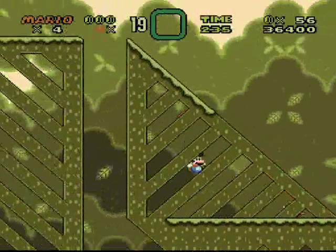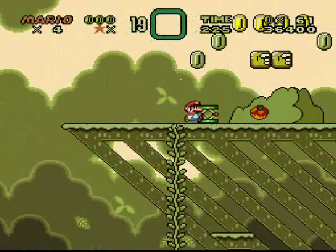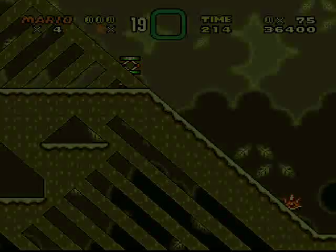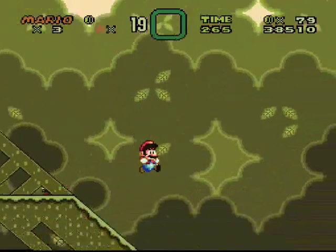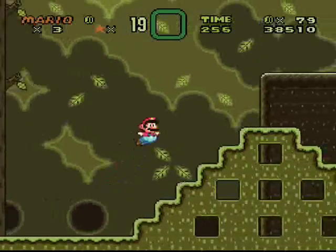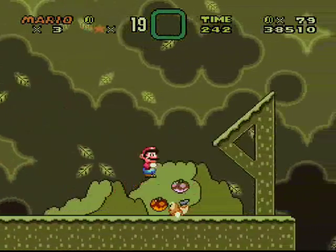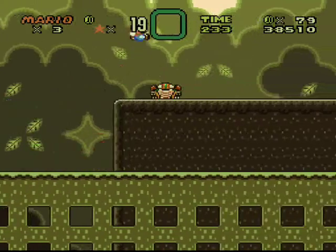I gotta throw it all the way up to the top for each of those platforms, and just look at how nice this looks — the diagonal lines, it's just so beautiful and green. There are green coins in here; the green coin just gave me five coins! Oh shoot, I just landed on a spiny. We're back — this time I'm not going to land on it. Okay, I just landed on another spiny. I could use the springboard if I'd remember to bring it over.